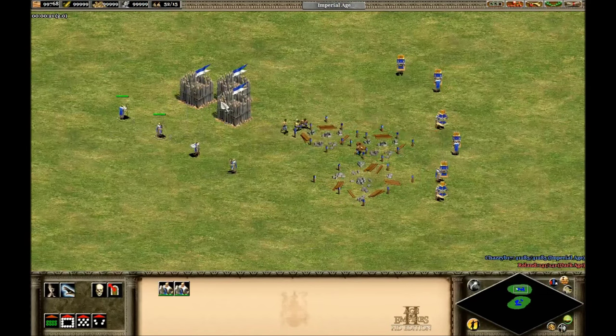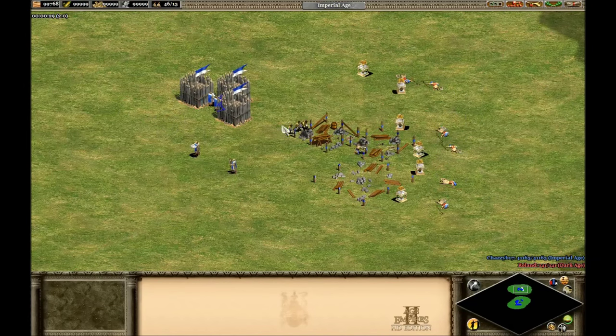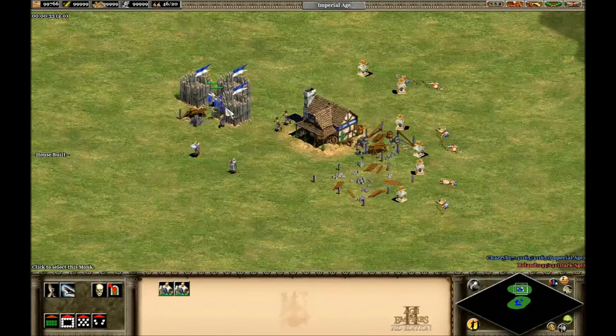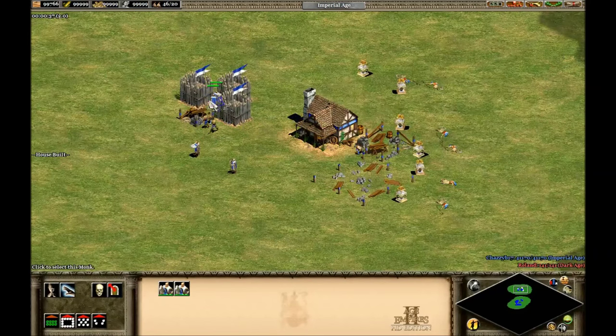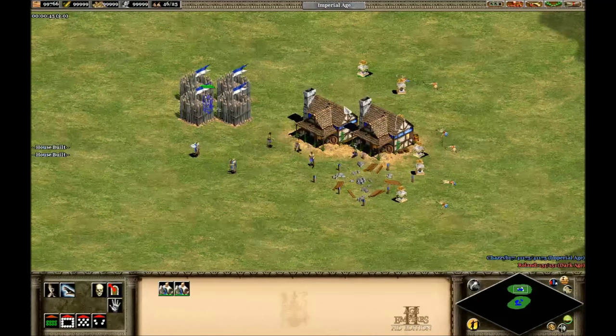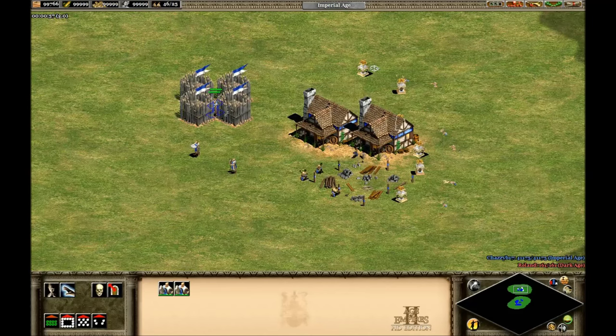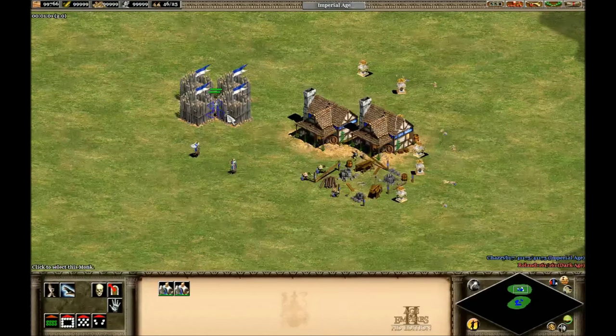Grab these two monks, drop these relics, kill those monks. I can just build in a few houses and bits and bobs. You're gonna get two monks into a one-tile square and push them up against the corner like so.